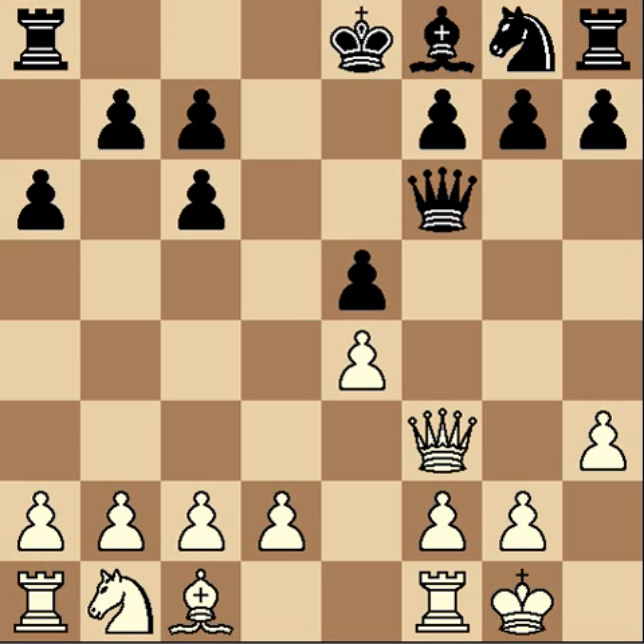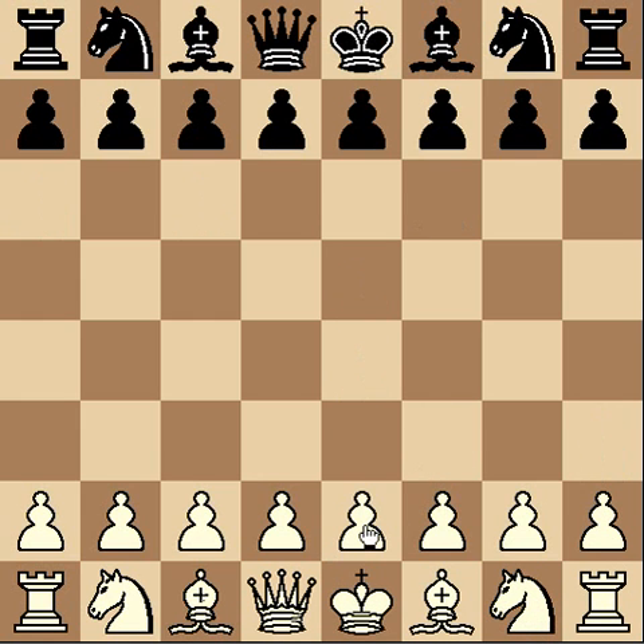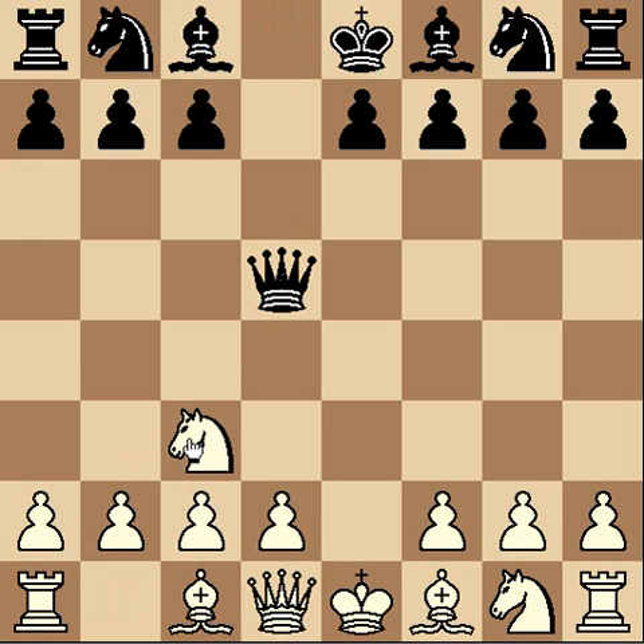Another prime example of developing with tempo: a game goes e4, d5 — the Scandinavian, also called the Center Counter. In this position as white, I always take on d5. If black wants to regain the pawn immediately, he has to play queen d5. Now I go knight c3: I've developed my knight and I'm attacking his queen. He's had to move his queen once and has to move it again, wasting two moves, while I'm developing normally. He'll go Qd6 or Qd8, but the point is I've developed my knight with a free move. By attacking his queen I've gained a free move with my knight, so I'm essentially a move ahead of black.